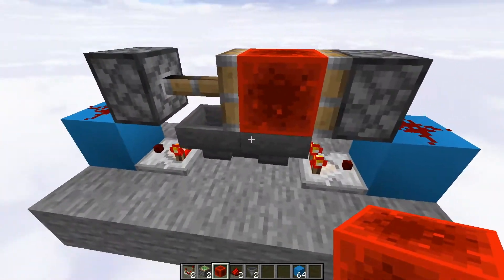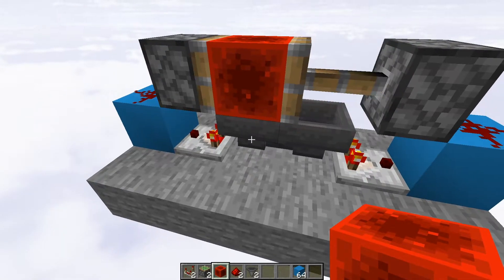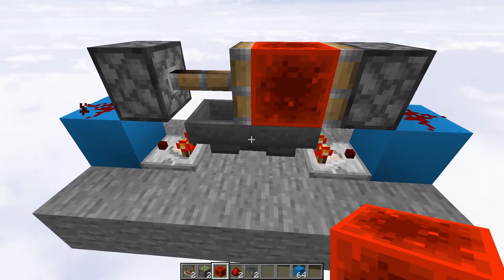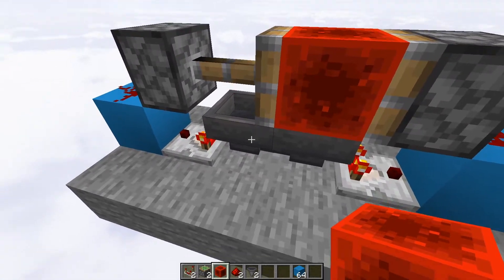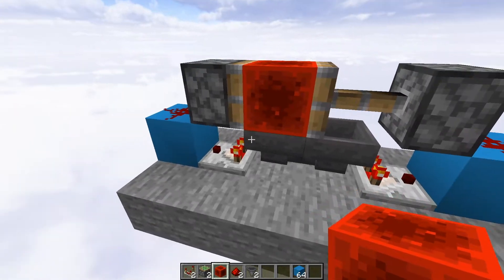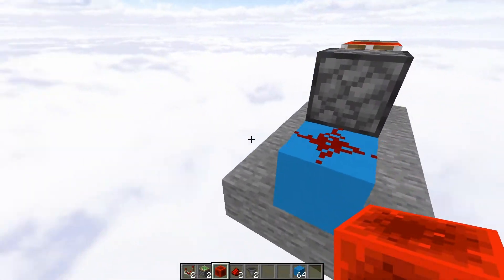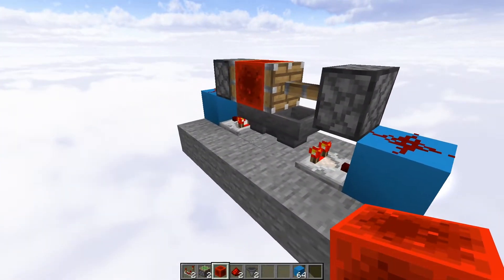The other hopper empties into it, repeating the same process that this one went through. The less items you have in the hopper system, the faster the redstone block moves. The more items you have in it, the longer it takes for the redstone block to move. As you can see, they're slowly trickling into this one. A single Etho Hopper clock can last as much as four minutes. If you chain them together though, you can actually have them last years.